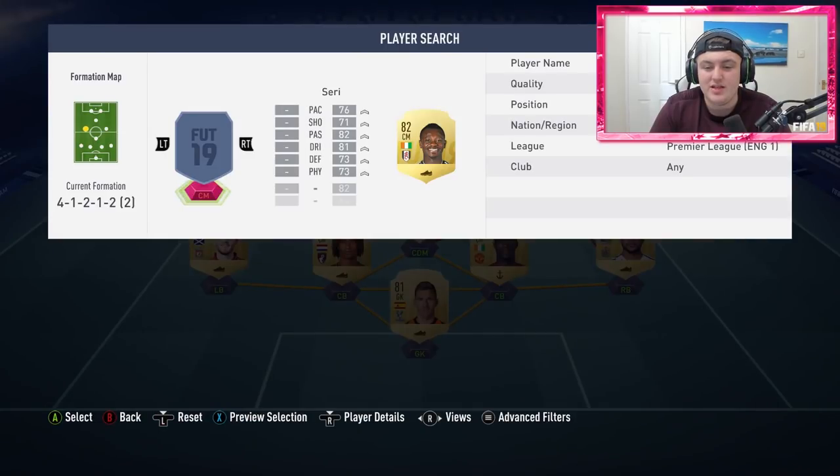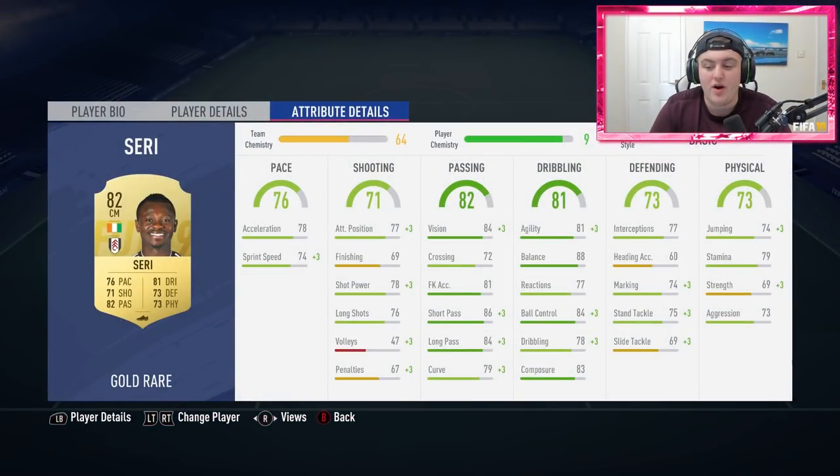Over at left center mid we have got Seri — another really well-rounded player, more on the passing and dribbling side as opposed to the defending side. When you've got a CDM like NDD to drop back, you want players who are half decent at defending but able to push forward a little more. Balance in the squad — not the balance stat, but balancing your team in general — is very important in this game.